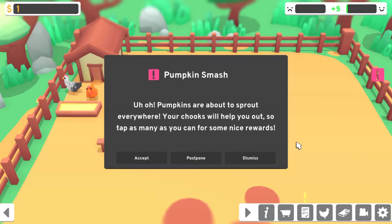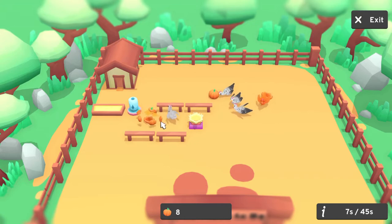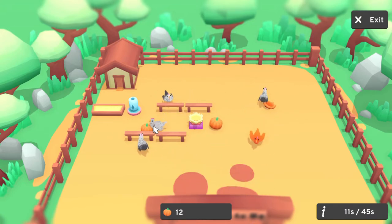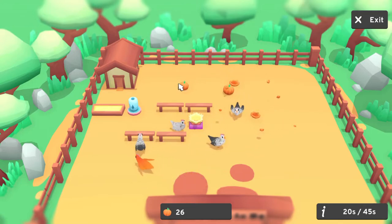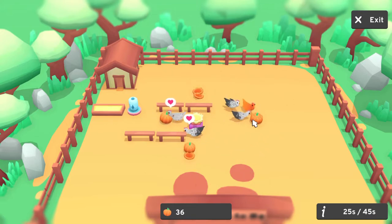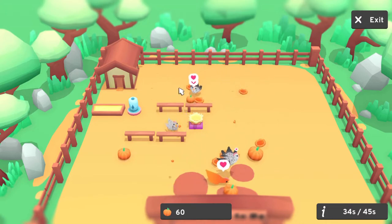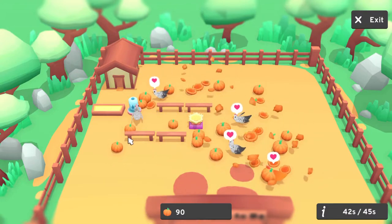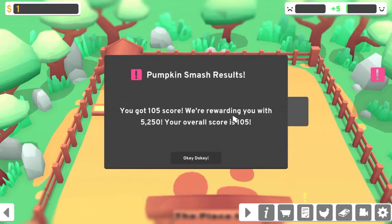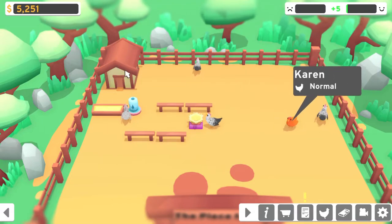Oh yeah, an achievement! Pumpkin smash — pumpkins are about to sprout everywhere. Your chooks will help you out, so tap as many as you can for some nice rewards. Good thing we only have to click on them once. It's not too hard. Oh, it's getting faster! Are they gonna explode if I leave them alone? Our numbers are — we have 40 so far. I don't know what a good number is. Oh, there's so many of them right now! I think I got over 100. 105. We're rewarding you with 5,250. Your overall score is 105.